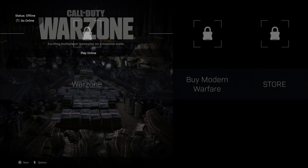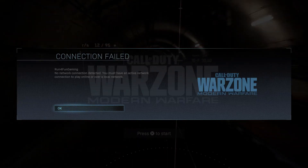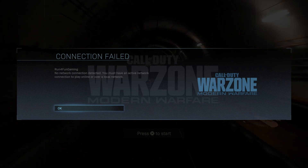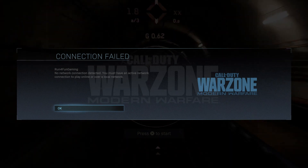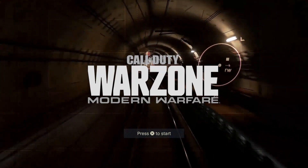It's going to go to the main menu. From here, you're going to click the touchpad on the controller and it's going to say 'Connection Failed,' then it's going to go back to the title screen.